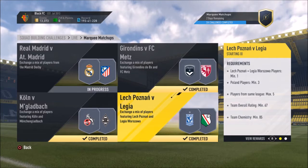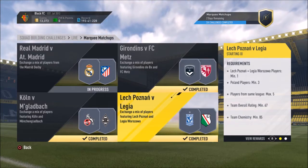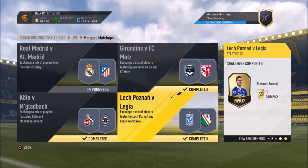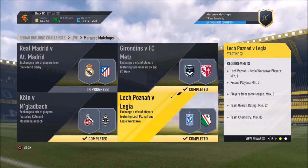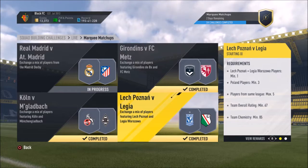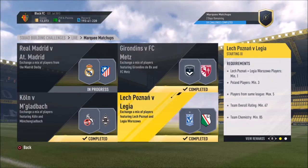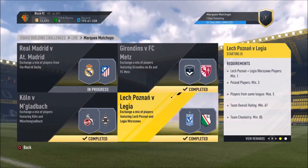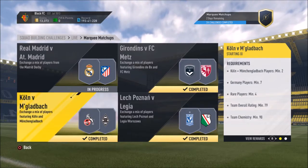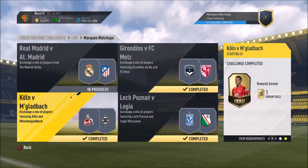The next one was a Polish league matchup — Poznan versus Legia. We get a gold pack from that one. Pretty straightforward: one player from either Poznan or Warsaw, three minimum Polish players, five players from the same league, maximum overall team rating of 67, and a team chemistry of 85. Not too bad.